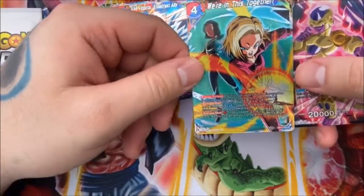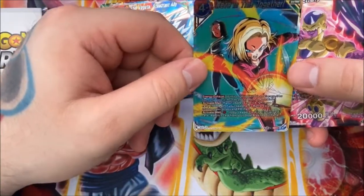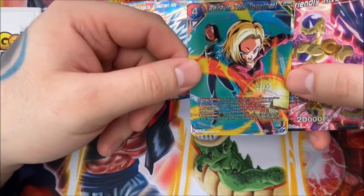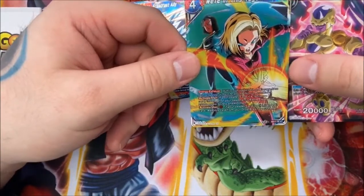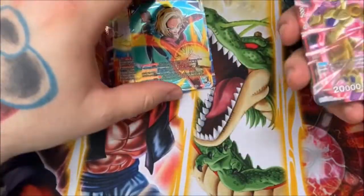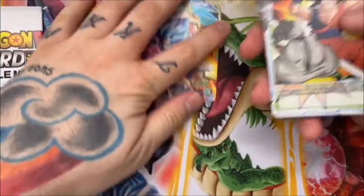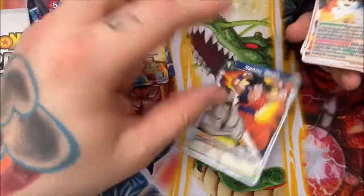The next exclusive is "We're in this Together," an extra card with Energy Exhaust. It has an activate main: if your leader card is a Universe 7 card, choose all your opponent's battle cards with 25,000 power or less and KO them. Its other activate main lets you tap one red — if your leader is a Universe 7 card, you can add this card from the drop to your hand, so you can recycle it. Also included is one Senzu Bean, which is a really good card.